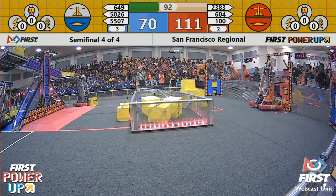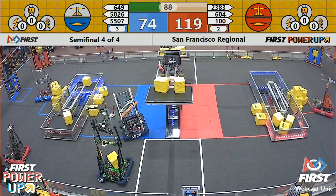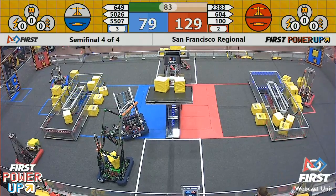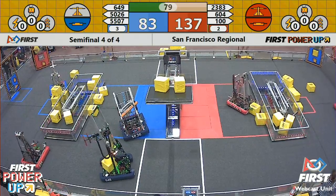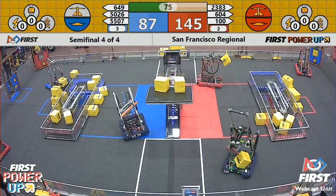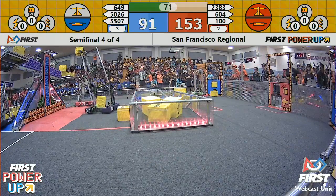Engineers just barely miss on their fourth power cube for that scale. 604 is trying to get a hold of blue alliance's switch. We've got a bit of a mechanical problem on the blue alliance — 649 trying to grab onto that cube; they got a cube in their machine but there's a lifting problem. Quicksilver is grabbing those cubes trying to take the blue switch away from blue.